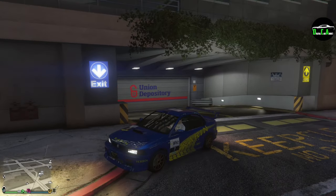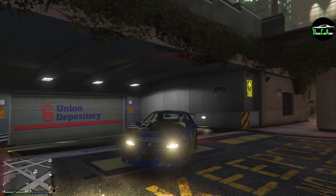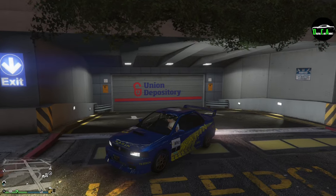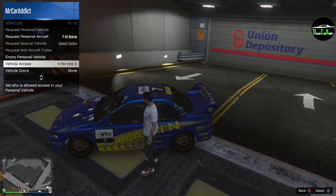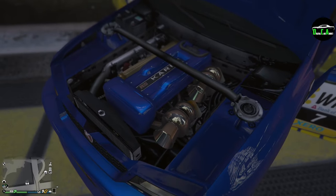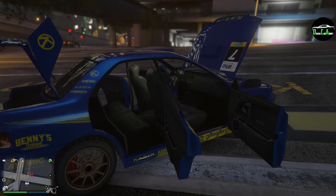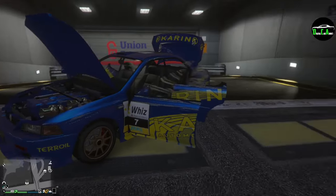I'm loving it — Rockstar did a phenomenal job especially with all the upgrades. It's kind of crazy how we now have a lot of Benny's-style customization in the normal customs, CEO office, and so on. You don't really have to have cars from Benny's anymore because a lot of these have all those options now. Let's open all the doors to look at the engine bay. That twin turbo setup — oh my gosh, that looks ridiculous. Got the frameless windows there. Trunk open — complete car, man.